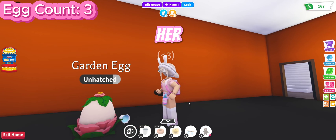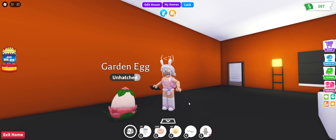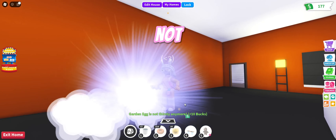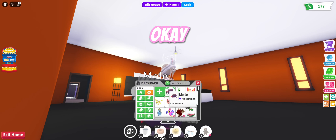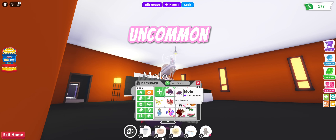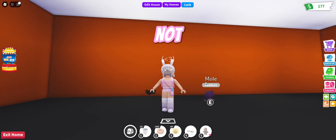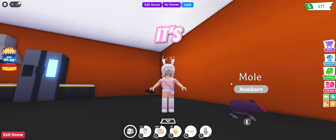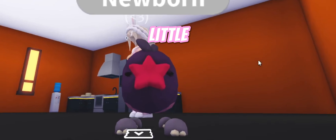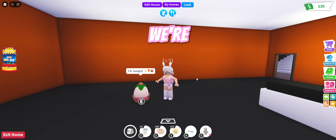This is the third egg and we're gonna give her the lucky water — hopefully we get something crazy. We've had really good luck so far, not trying to jinx it. And we got a Mole. Okay, I mean, hey, I'll take it — uncommon. Our first uncommon. We're not doing bad. It's cute, look at it, it has little — oh, is that his mouth?